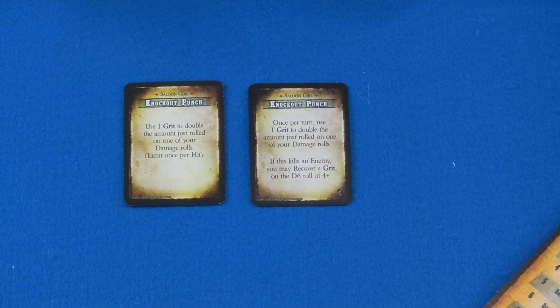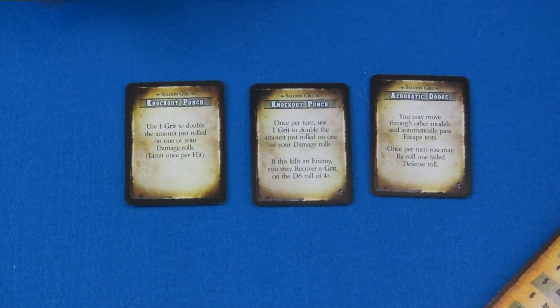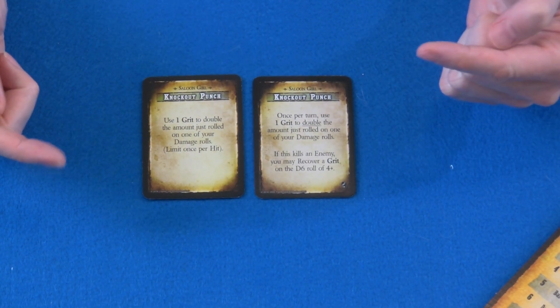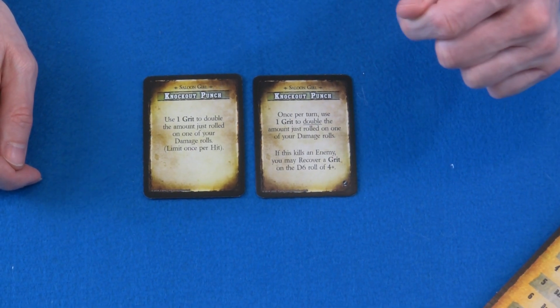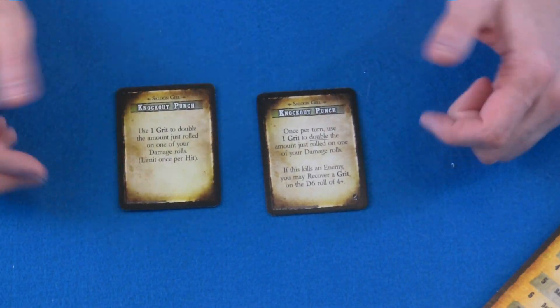Next up we have the Saloon Girl — not too many changes. One of the big things is Knockout Punch. Acrobatic Dodge now actually specifies that you automatically succeed in any escape test, which the original card never specified but most people assumed anyway. Dirty Fight didn't really change at all. But Knockout Punch got a really nice buff. If you spend a grit, there's now a chance you can get that grit right back if you manage to kill the target and roll a 4 or higher — basically a 50-50 shot to get the grit back. That's a nice bonus to Knockout Punch and another reason you may want to pick it over the ability to move through enemies, which kind of seemed like the no-brainer decision before.